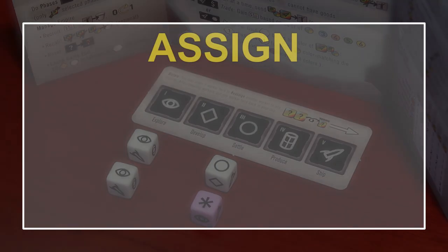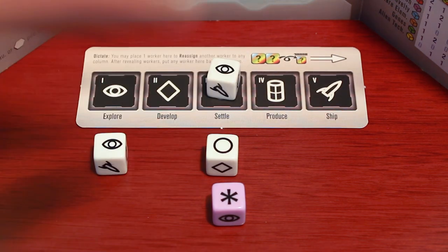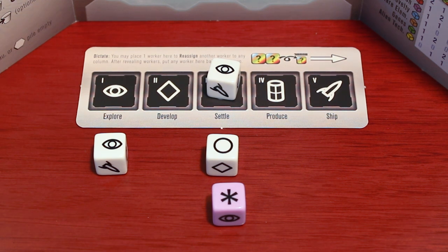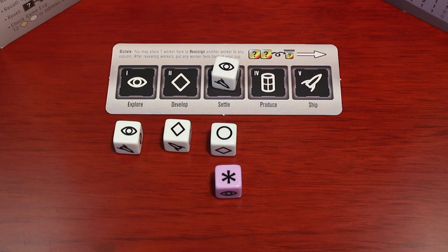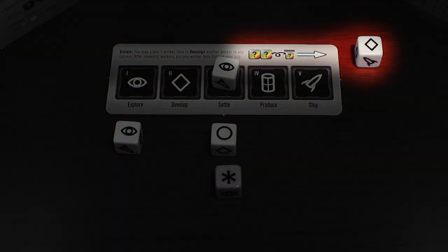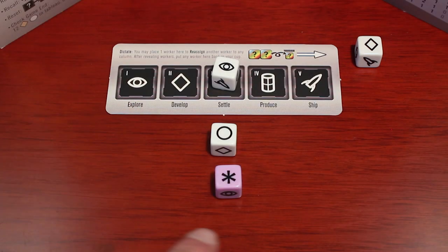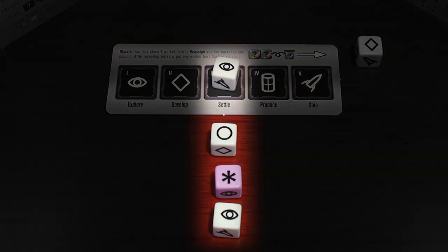After all dice have been placed comes the Assign step. During the Assign step, all players simultaneously perform their phase selection and reassign powers. For the phase selection, each player takes one die and places it on any phase space on their phase strip, regardless of matching symbols. Then each player may perform reassign powers from any development tiles on their tableau, or by using the built-in reassign power called dictate. To dictate, a player selects one of their dice below the phase strip and places it on the dictate area on the top right side of their phase strip. Then that player selects another die below the phase strip and places it on a different column regardless of matching symbols. The reason a player would reassign their dice is to increase the amount of workers for one of the five phases.